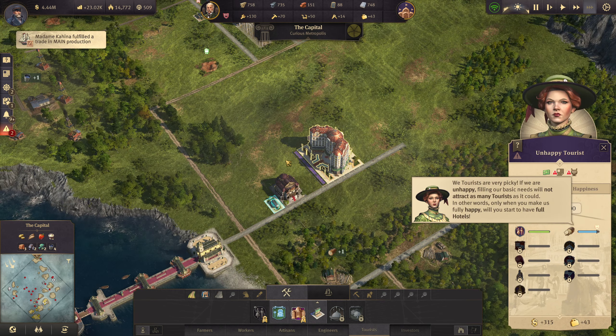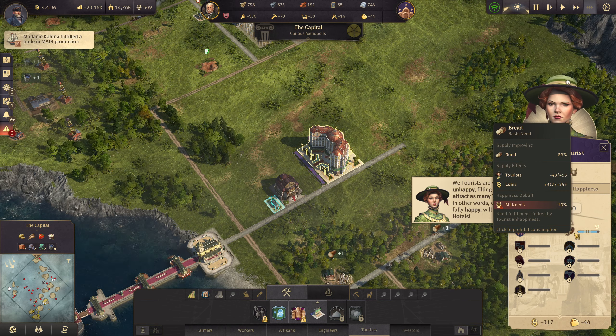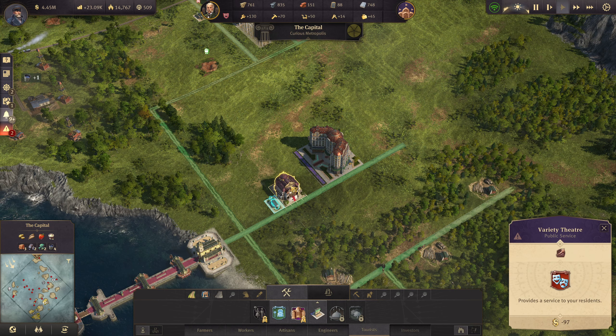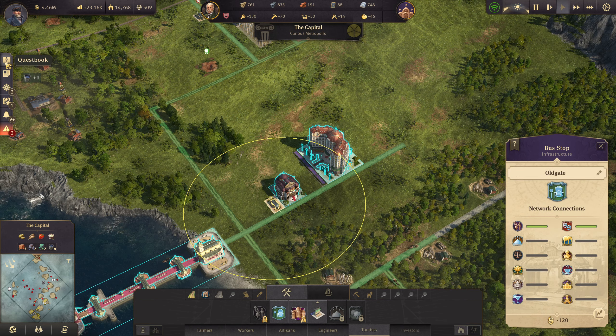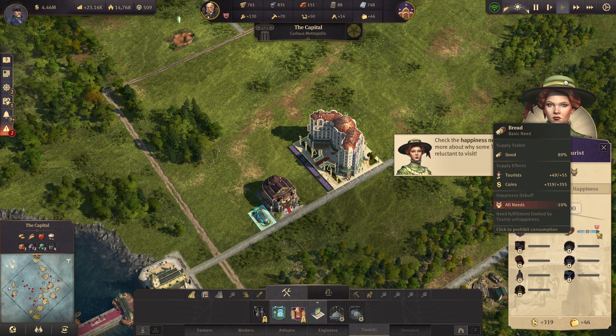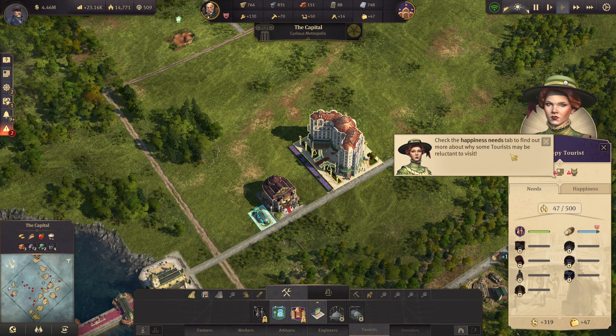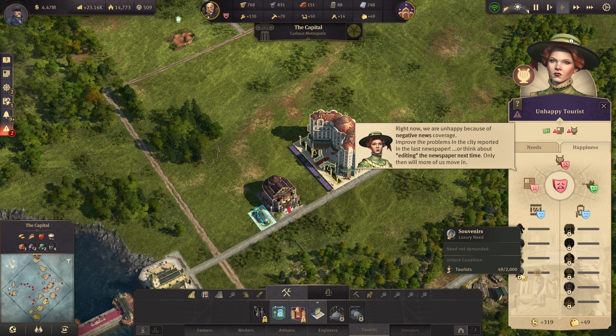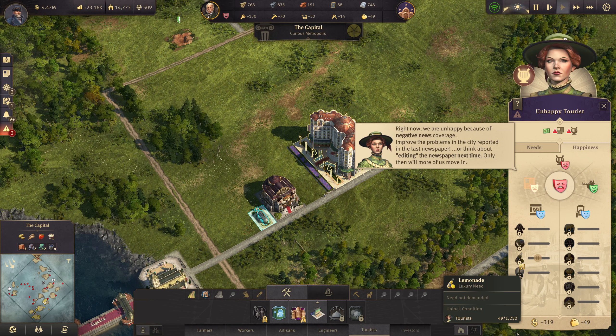How many tourists do we have? Oh, so we actually need to make bread for this. Let's slow it down. Do we have any more quests? They do seem unhappy for some reason. Check the happiness needs tab to find out more about why some tourists may be unhappy. So we actually need to unlock more tourists — souvenirs, lemonade.